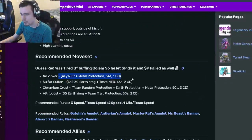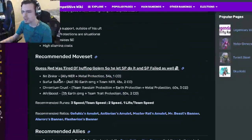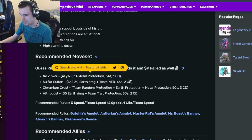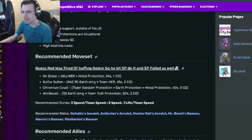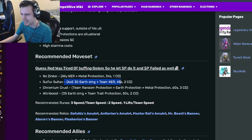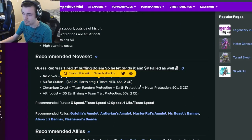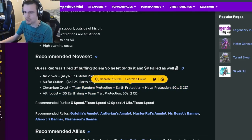Now let's go on down to his moveset. He has an ally NER with metal protection, which is okay I guess. He also has an AOE team NER, which is actually pretty good. He has a team random protection with earth protection and metal protection, which is all right.